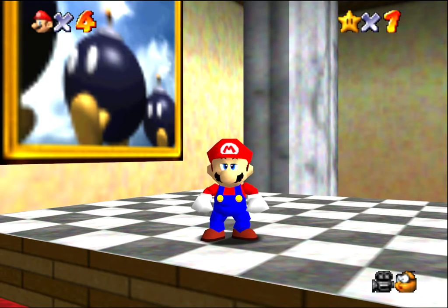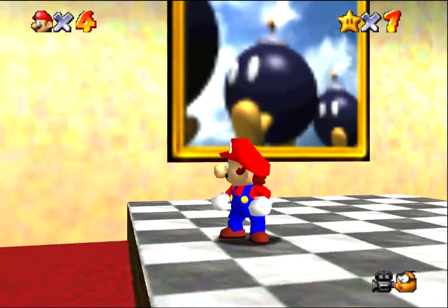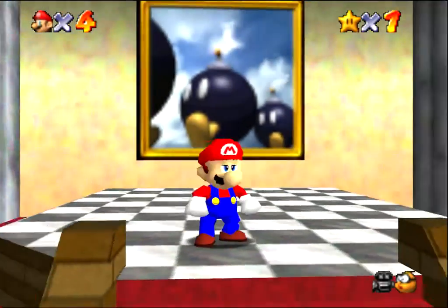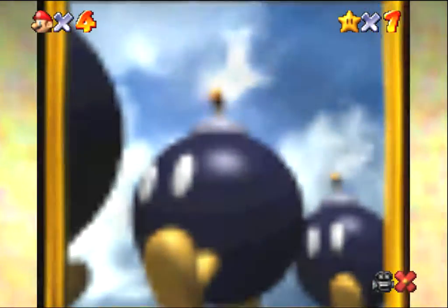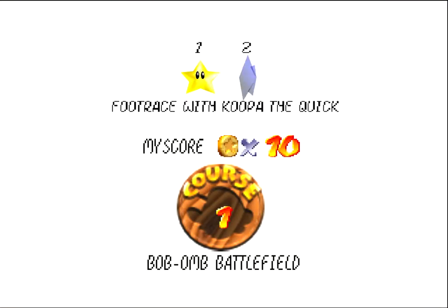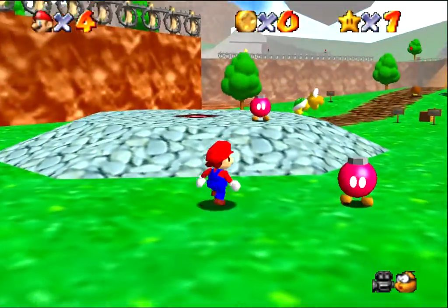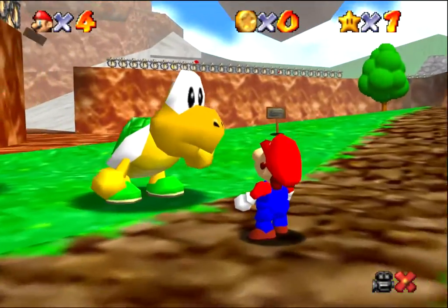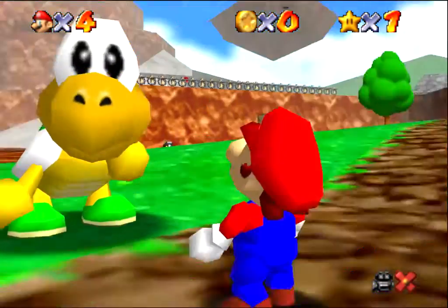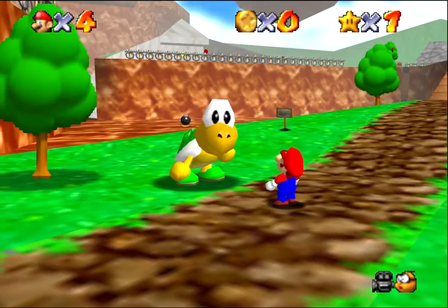Welcome everybody to Part 2 of my Mario 64 playthrough in HD using Project 64. We're going back to the Bob-omb Battlefield to do the footrace with Koopa the Quick. We're going to race him to the top of the mountain where we fought the Bob-omb.